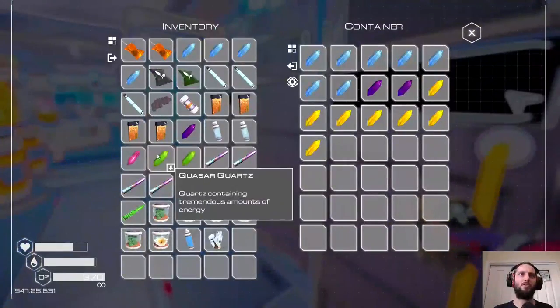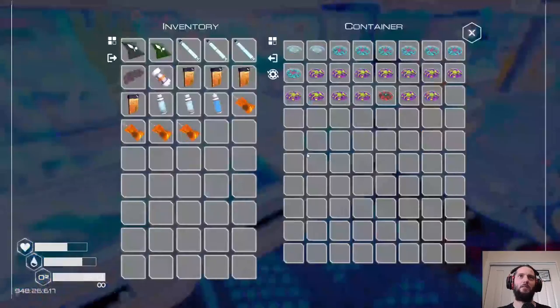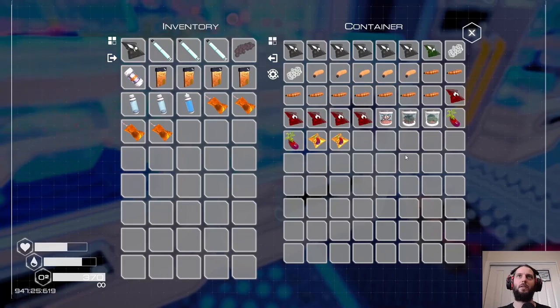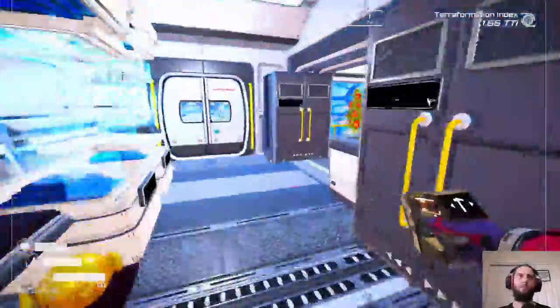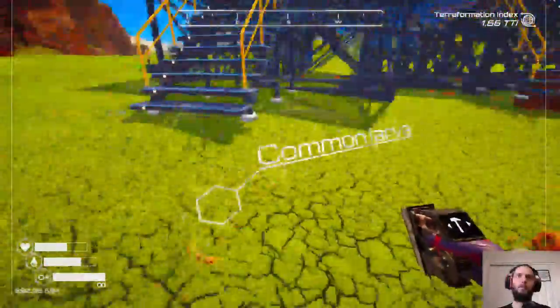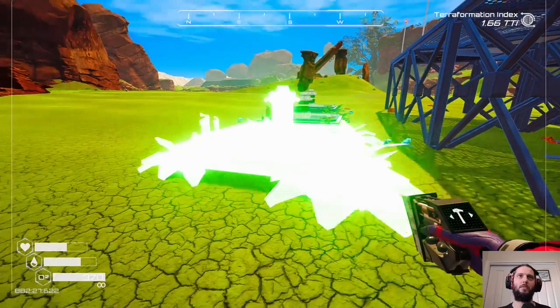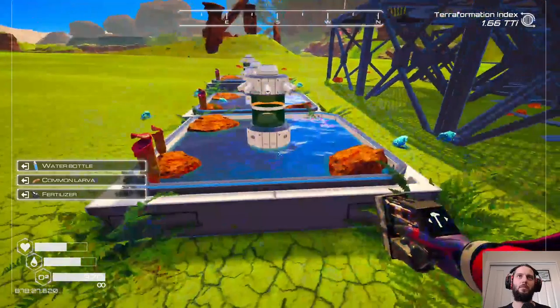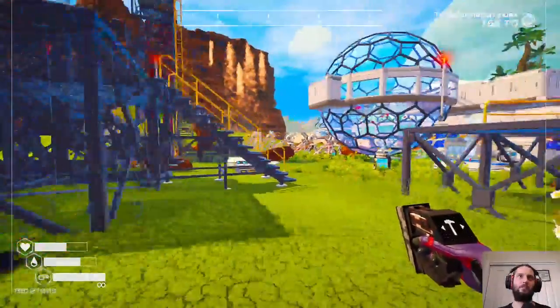Frog leg egg — tier 2 fertilizer can go in there, and now we just need a common larvae and then we can place down some more frogs. Common larvae — right there — you can join the party over here. Oh, legless frogs — the disgusting lava ones. Okay, whatever.